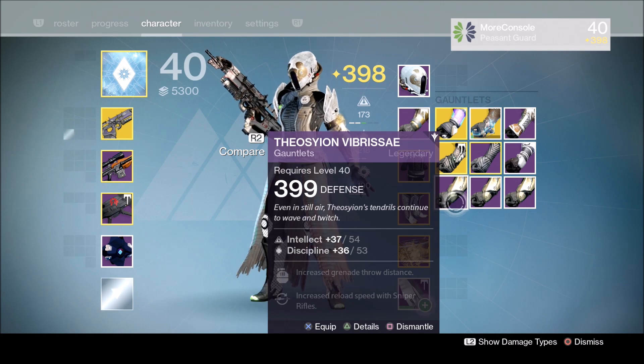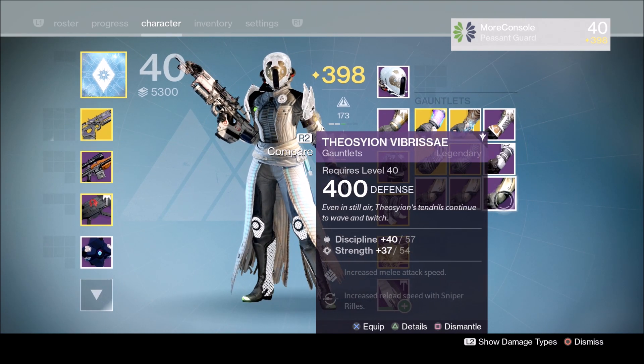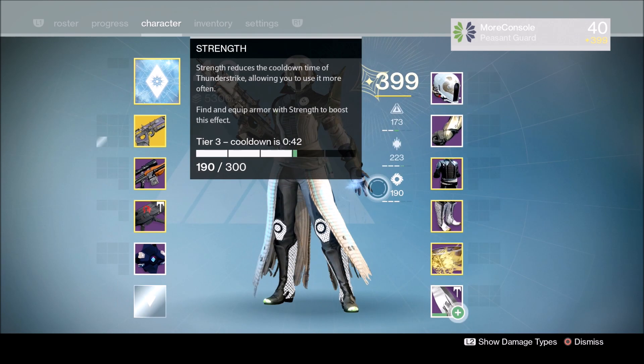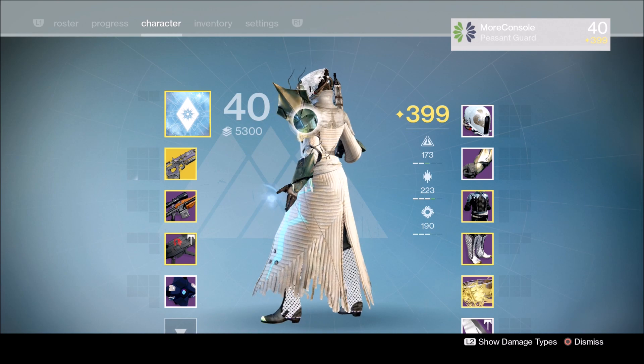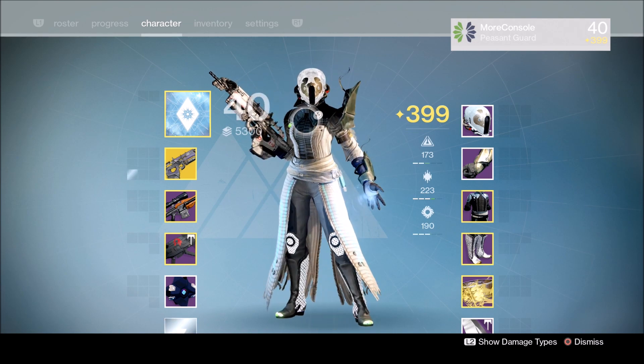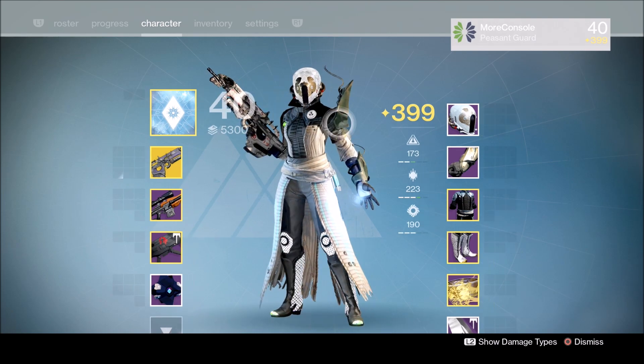In fact, I got the Warlock Gauntlets three times in a fucking row. Now if you've never seen these gauntlets before, they're very distinctive. Let me pop them on so you can see — they've got like twirly ribbons coming out the top of the shoulder pad thing. It looks weird, but I didn't want this. I want the Imago Loop.